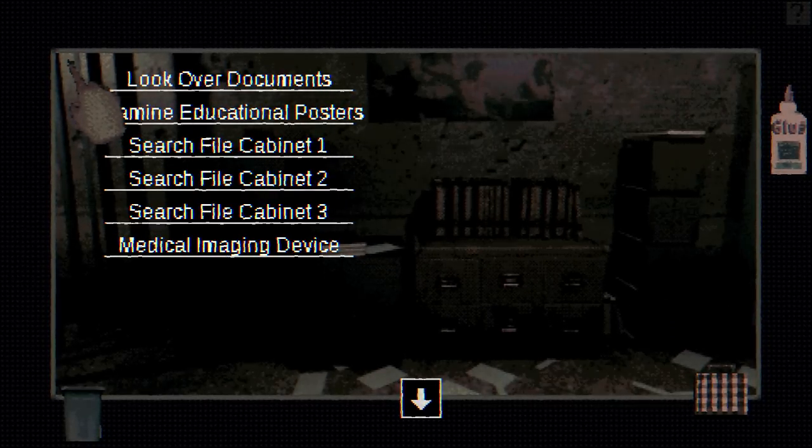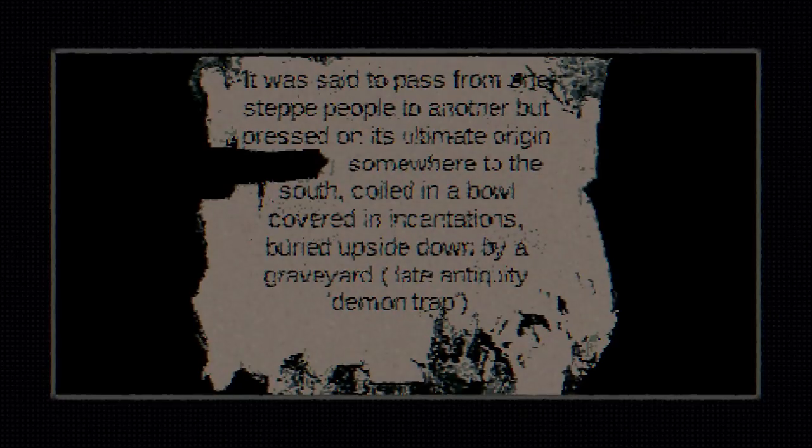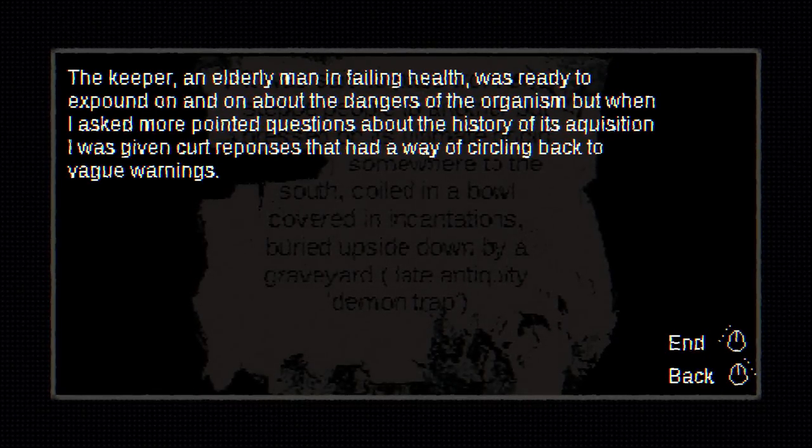So when enough time passes and they have to dispose of the organism, that's how they do it, and then they retrieve the nucleus so they can try it again. Our study corner is so filthy. Cashews — grandpa might like it. It was said to pass from one family of step-people to another, but pressed on its ultimate origin — somewhere to the south, coiled in a bowl covered in incantations, buried upside down by a graveyard — a common late antiquity demon trap. The keeper, an elderly man in failing health, was ready to expound on and on about the dangers of the organism.